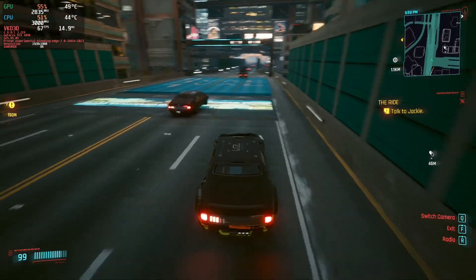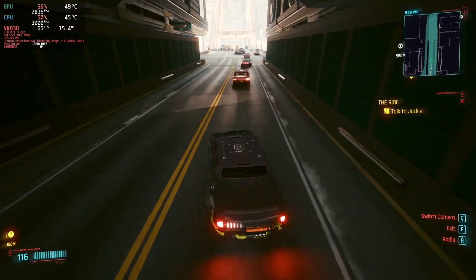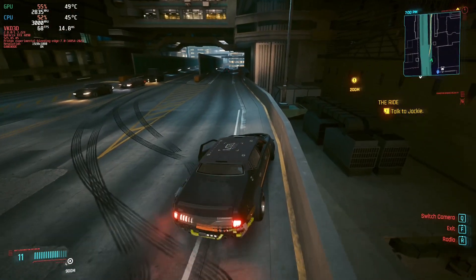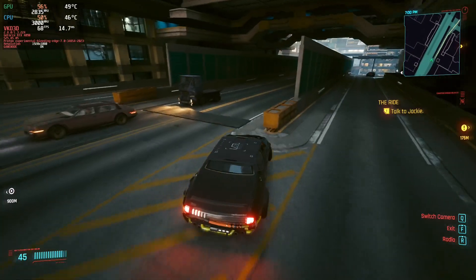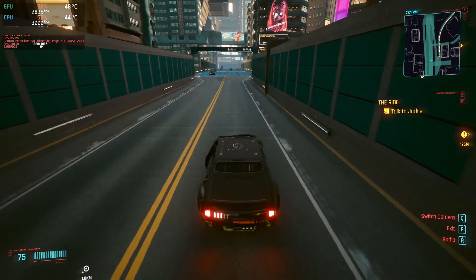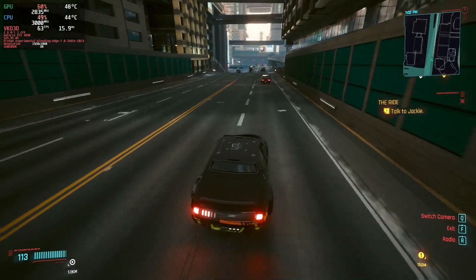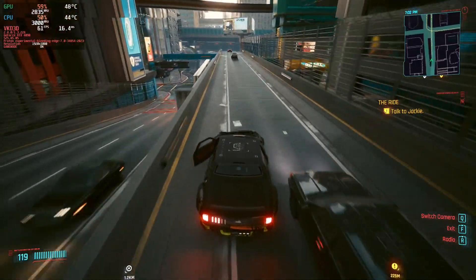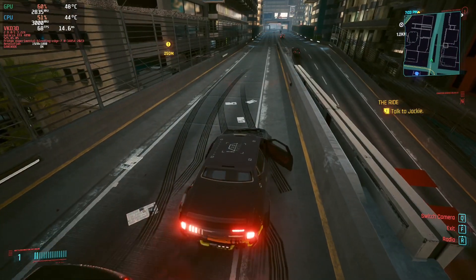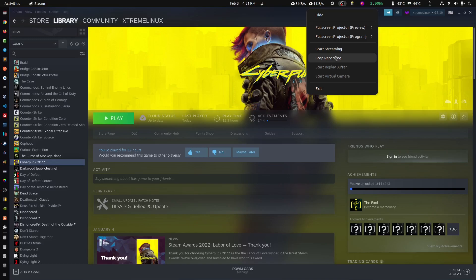ReBAR on was the first part, this is ReBAR off, and you can see the impact — it degrades performance by around one to five FPS, maybe a little more. So my recommendation: if you have an NVIDIA 3000 or 4000 series, leave ReBAR on for better FPS performance. That's it — hope the video helps, big hugs to everybody, and think positive as always!